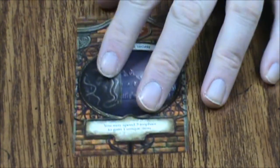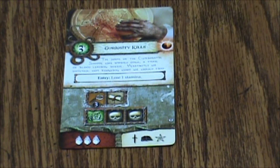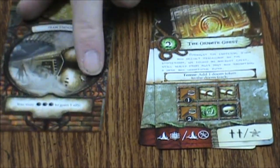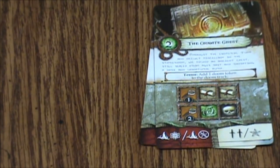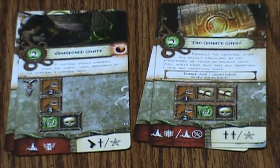The next one in red is the Curiosity Shop — you may spend three trophies to gain one unique item. First we have Curiosity Kills, the Psychic Skull, and the Ornate Chest. Then we move on to the Train Station, which is yellow — you may have three symbols to gain one ally. We've got Thing on the Train, Abandoned Crate, and Late Arrivals.